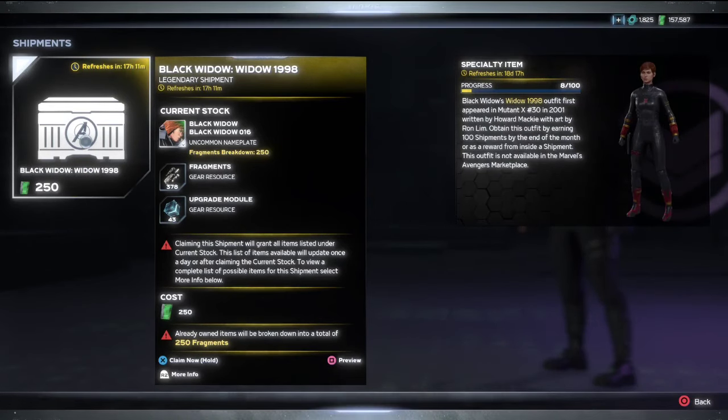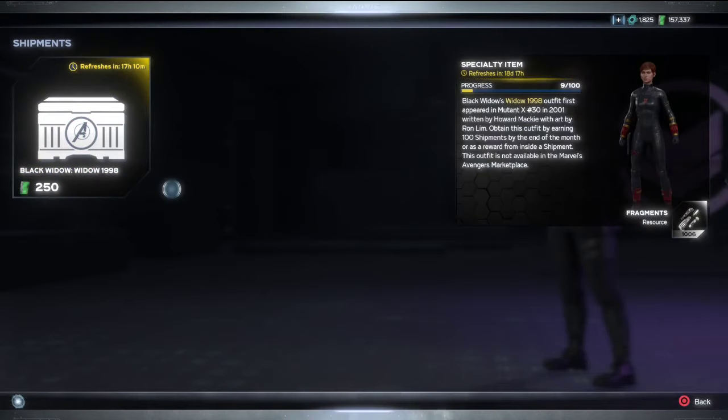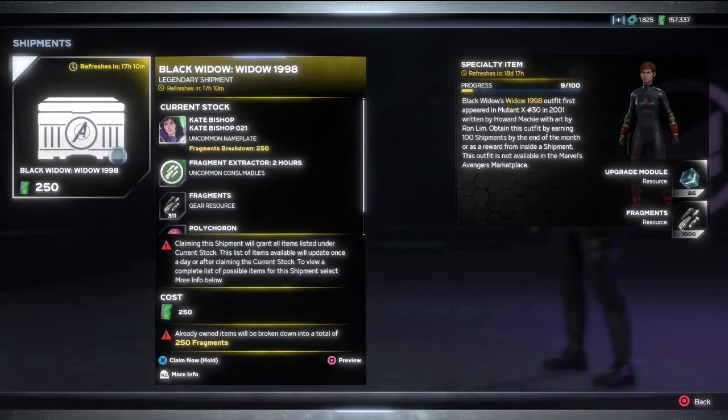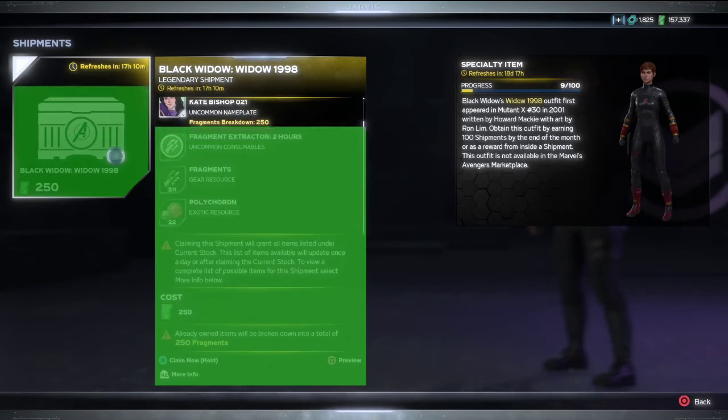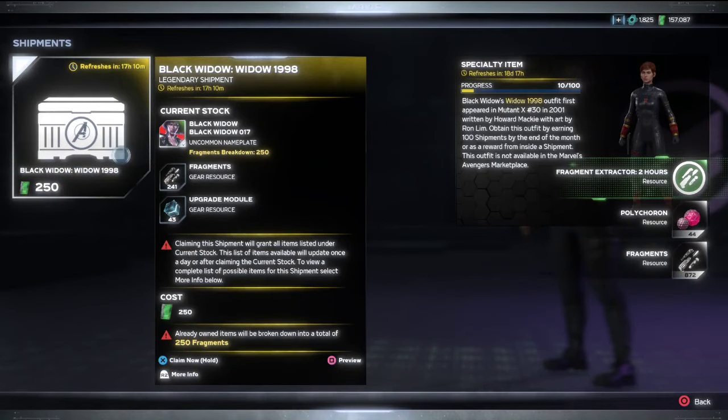Now when you buy shipments, as you all know, they do have some resources attached to them. And this is already a really good way to get your resources. You can see this particular one comes with some upgrade modules — 43 upgrade modules and 378 fragments. Now there is a double resource weekend going on right now. So when I pick this up it's actually going to give me double of these, and I'll show you that right now. It's 43 upgrade modules, so I should get 86 upgrade modules when I pick it up. There you go — 86 upgrade modules on the right.